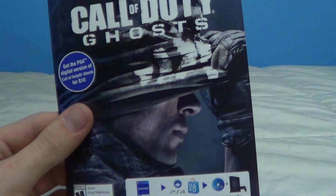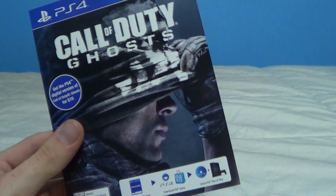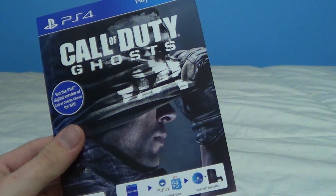Right here, this is your code to get the PS4 version of Call of Duty Ghosts for only 10 bucks. That's a good price for this game — 10 bucks. So you're basically getting two versions of the game for 70 bucks, which I'd say is pretty good. It's about $35 each, I guess.